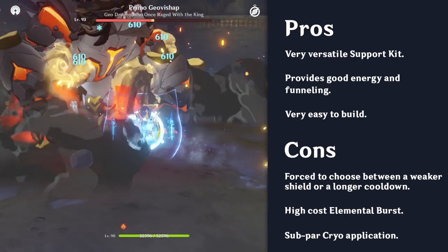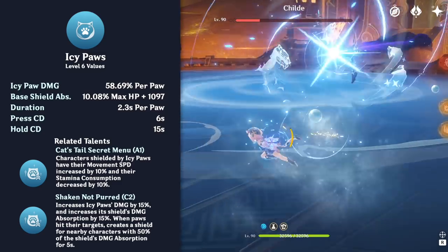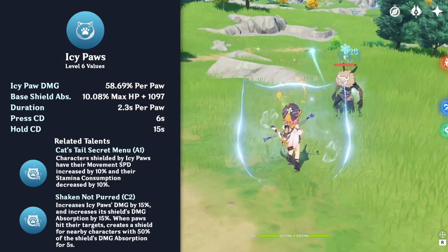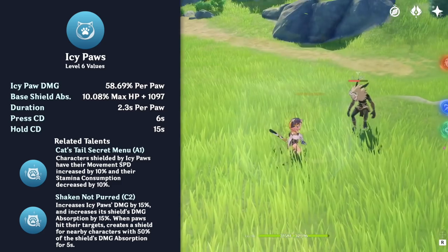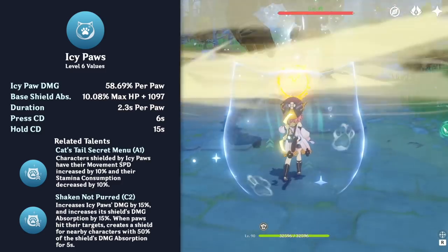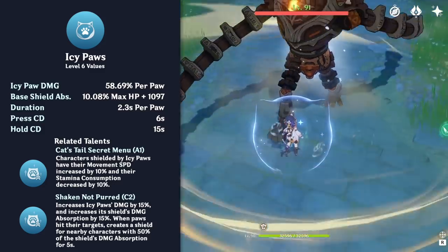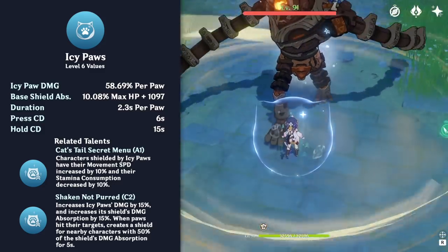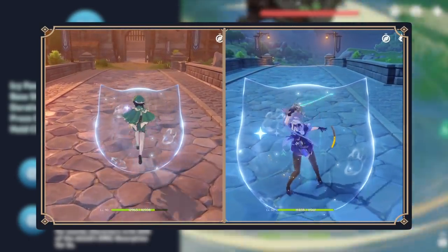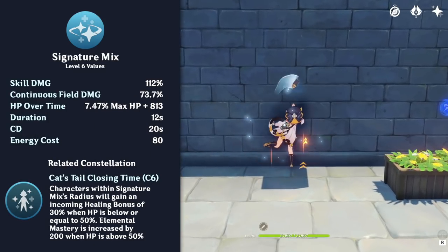Diona's elemental skill, Icy Paws, has two variants: tap and hold. The tap variant has a short cooldown and creates a weaker shield, while the hold variant has a longer cooldown but creates a stronger shield. The shield's strength scales off Diona's max HP, and its duration is based on how many ice paws make contact with an enemy or the environment. While this shield is active, the wearer is also granted a move speed increase and a stamina consumption reduction buff.